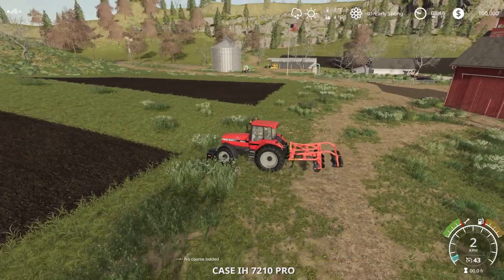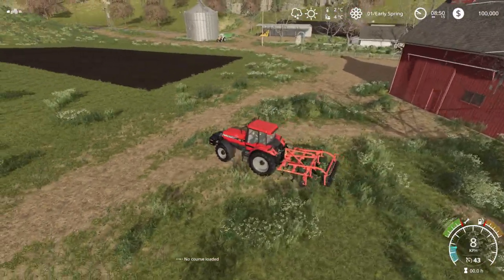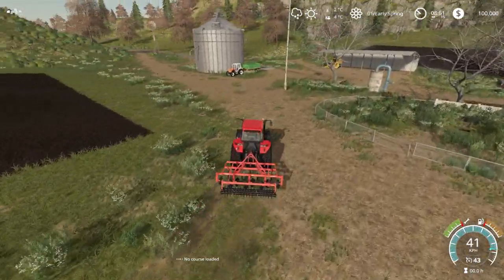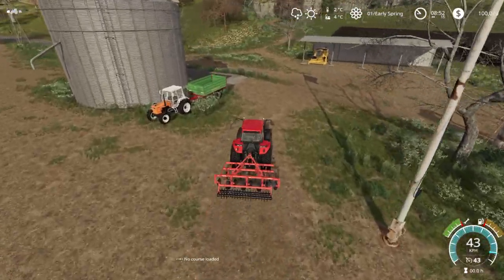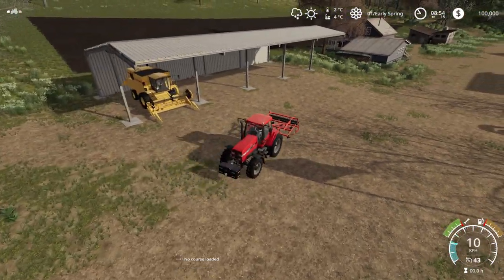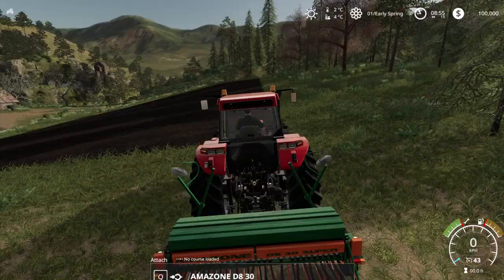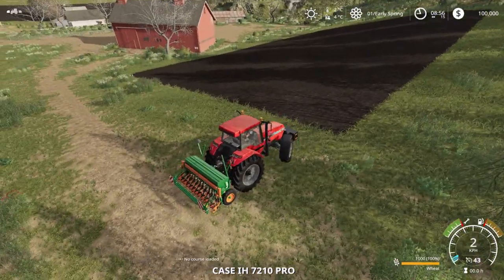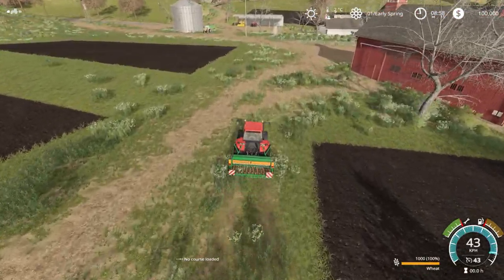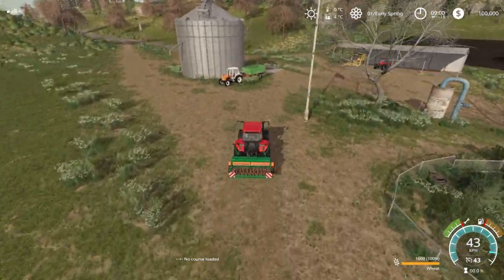We've got some cultivator here with the front weight. There's a few things around here that we can actually sell and get rid of, which we will be doing. A few buildings we're not going to need. I do have CoursePlay installed, just in case we're going to need it. I also have the John Deere tractors mod by Iconic - so plenty of John Deere tractors we're going to be able to get and use.